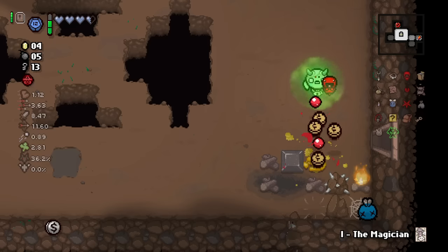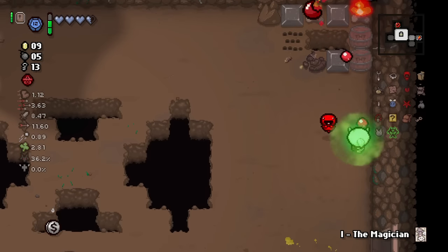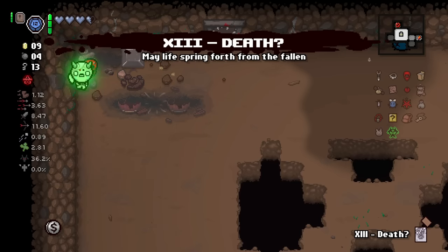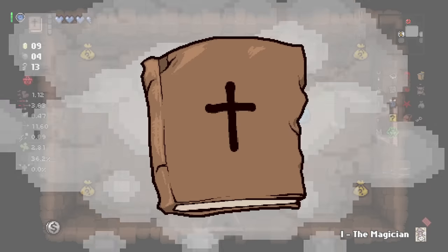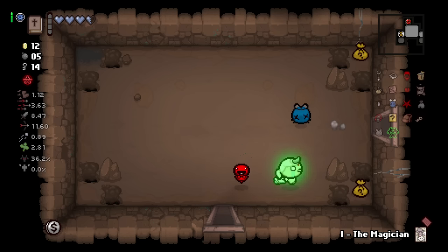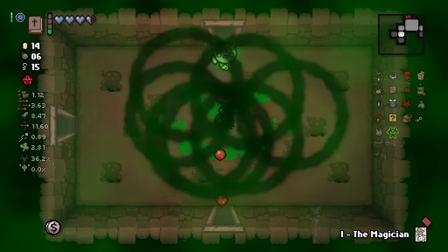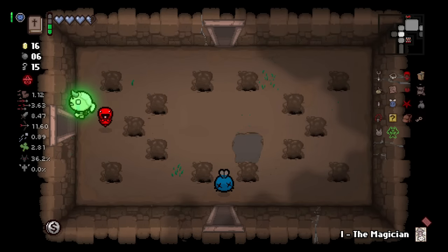Being able to have the choice of which portal I want to go to is really nice, and it's free. You don't have to time the charges, you're never really put in a situation where you're forced to use Card Reading. I would much rather have Card Reading than Blank Card. It requires less maintenance — actually no maintenance. It's just a passive item. I don't have to worry about charges or which cards I have and trying to balance that stuff. In my opinion, it's a better version. So, agree to disagree.